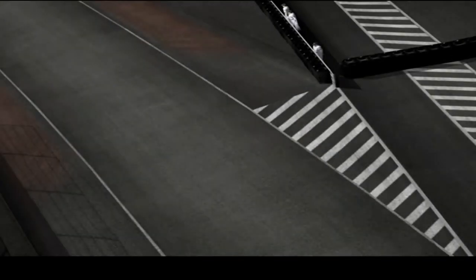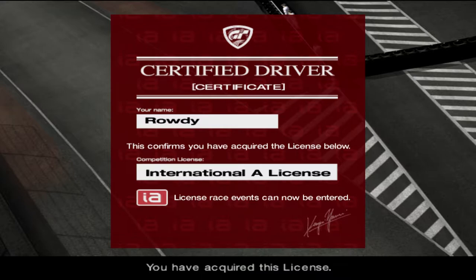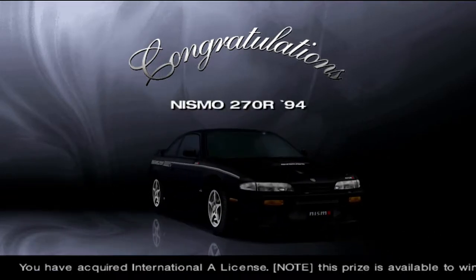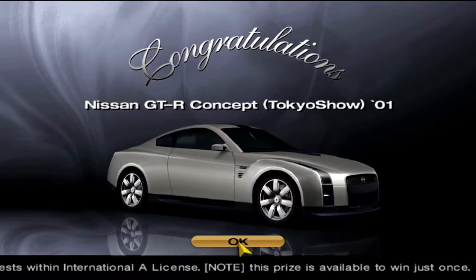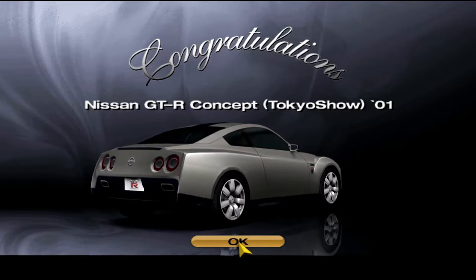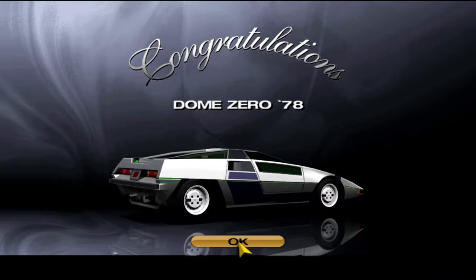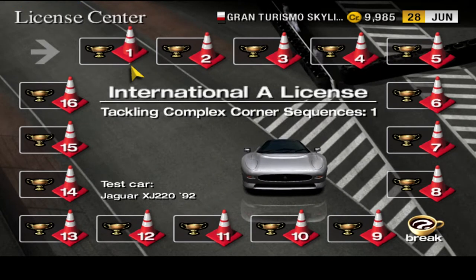There you have it — the International A License has all been golded and we get our prize cars. Let's see what they are. First one for all bronze, we get the Nismo 270R, which is basically a tuned Zenki 240SX S14 — that's kind of cool. Next we get the GT-R concept from the Tokyo Motor Show of 2001, which is very ugly compared to what the final product was. And finally for all golds, we get this thing — not a particularly good car, but a weird and funky collector car. So there you go, all gold trophies, gold coffee break.